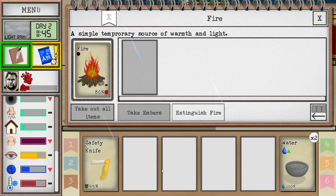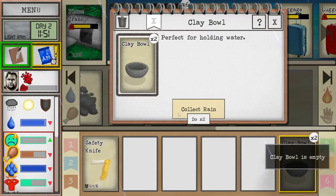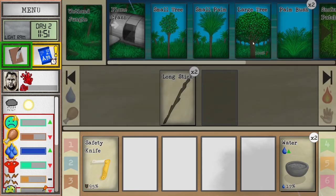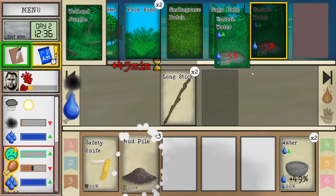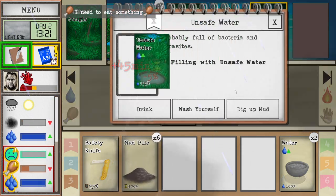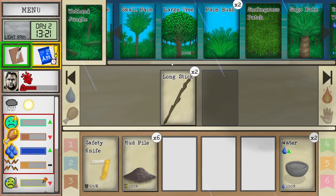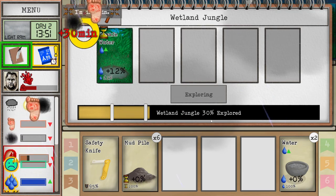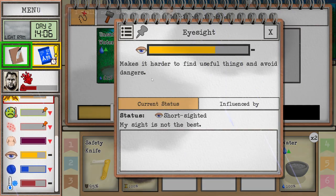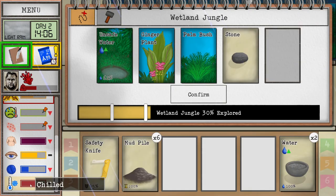Let's top up our water meter here. Let's go explore some more or grab some more resources. Let's do the mud while it's raining. I don't feel like exploring right now — it's like pretty long actions. You need some stuff to feed the fire also. Now you might be worried about this whole exploring-while-it's-raining kind of thing. If you go here, you're going to see that you're chilled. Being chilled will raise hypothermia, but not enough to actually make you like sick or anything like that.